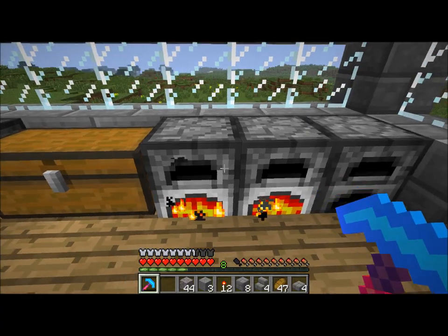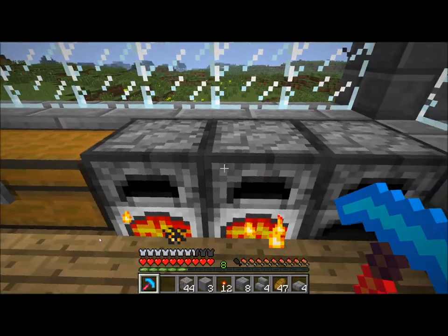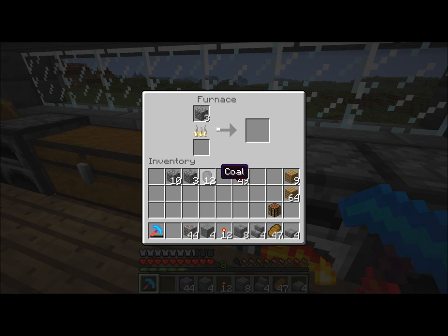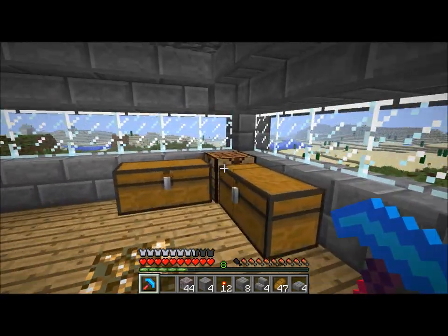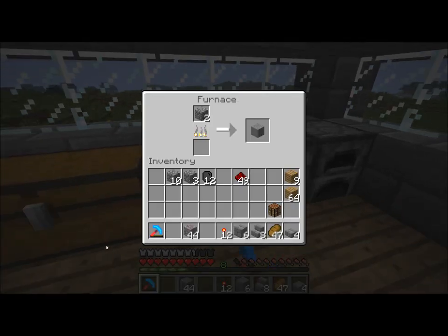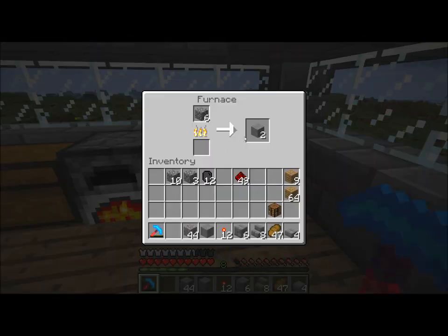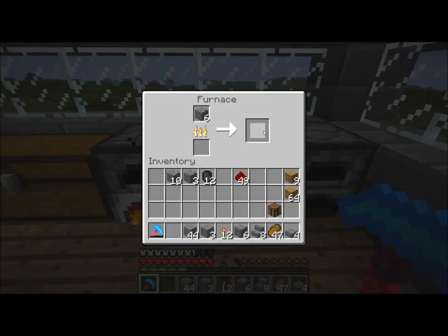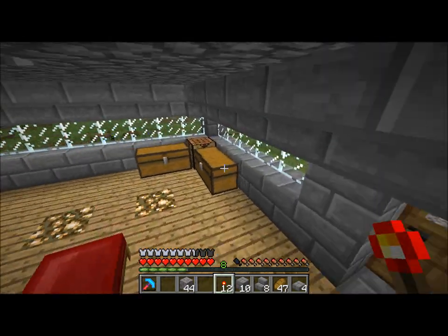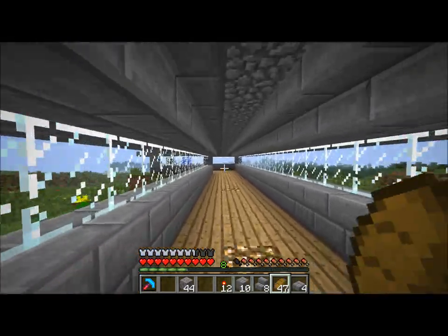Alrighty, now I've got two going. This is the fun part — waiting for this to go. I could just do another fade thing here, but where's the fun in that? Okay, I need more steps. There we go. And now I just need two more of these, which means I actually need four more stone. There we go. And that is enough to officially finish our thingy-moblobber.